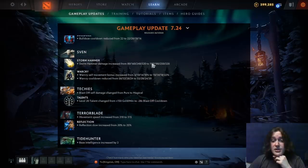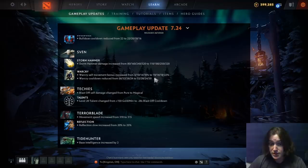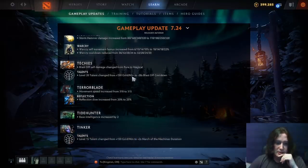Sven: Storm Hammer damage increased in the early levels — maybe we'll see some support Sven. Sumail was experimenting with that at the end of the last patch. Warcry self-move speed bonus increased at all levels, 10% at level one — pretty crazy. Cooldown also reduced. Big Sven buffs, this hero's looking pretty nice. Techies: Blast Off damage is now magical instead of pure — so your 25% base magic resistance will affect that and you won't just be running around instantly killing yourself. Level 20 talent changed from GPM to minus 28 seconds Blast Off cooldown.